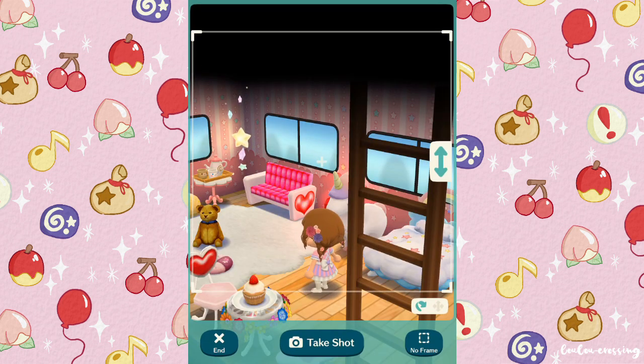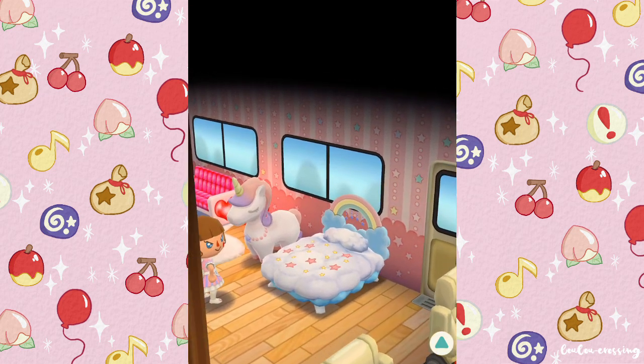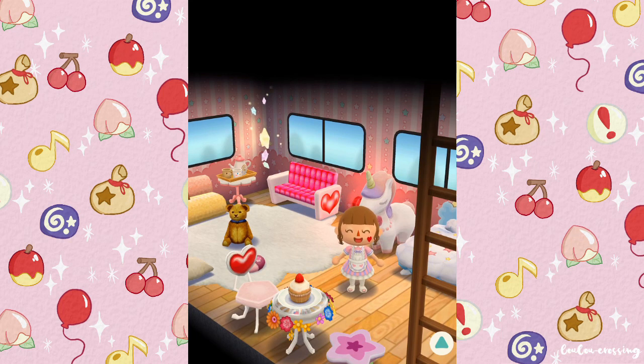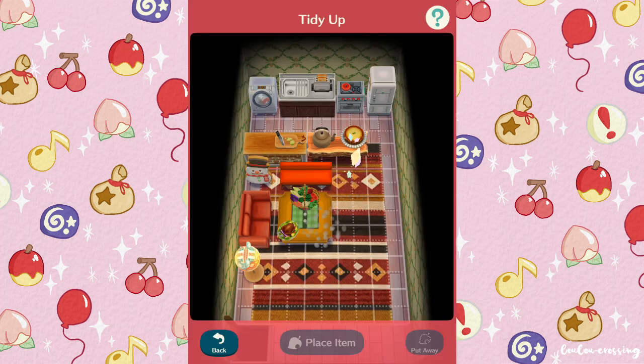As you can see, I have the Kiki and Lala cloud bed with this big unicorn plushie next to it. I have the starry wallpaper, this flowery table and flower chair, a lovely chair, and a strawberry cupcake. We have loads of pillows over here and a teddy bear — I just wanted it to look like a really cozy area you could chill out in.